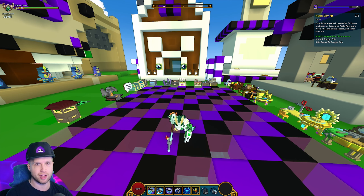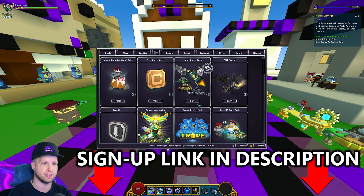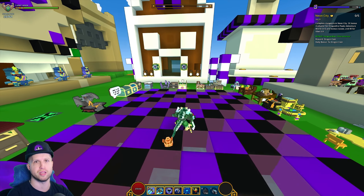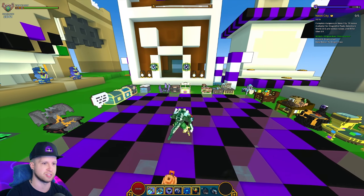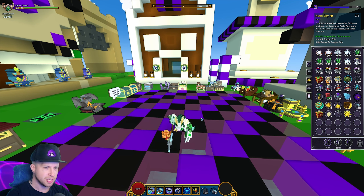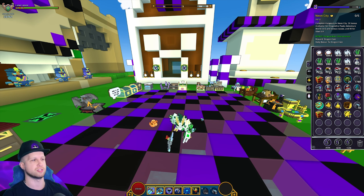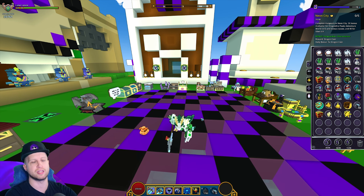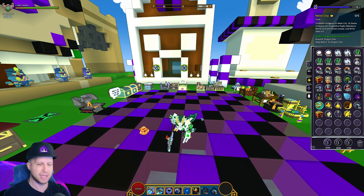If you are new to Trove, you can use the sign-up link down in the description, and anything you buy out of the cash shop I make a percentage of that sale, which is a great way to help support my cost of living. Or you could become a YouTube member and see streams and videos early. Now without further ado, the update to the Lunar Lancer is absolutely amazing — it overhauls all of the abilities, still using some similar ones like the grappling hook, while other abilities are completely different.